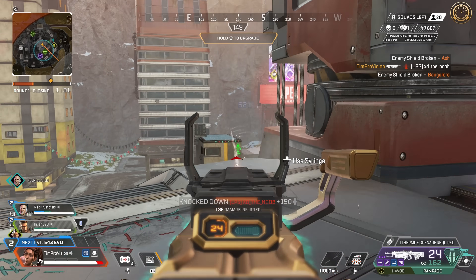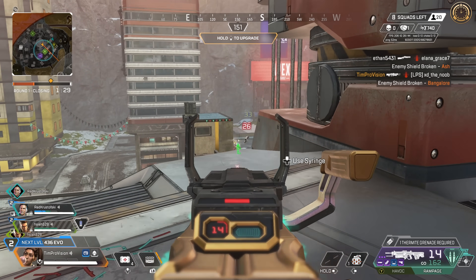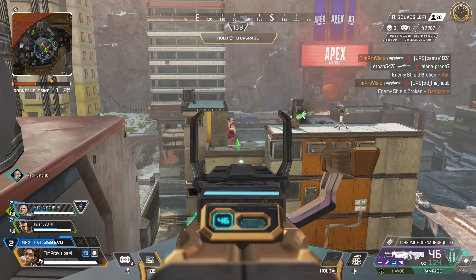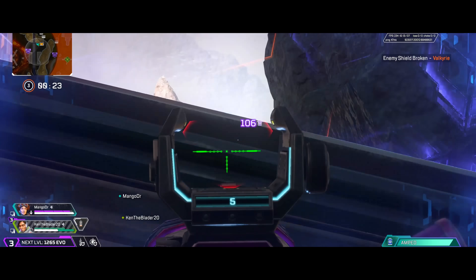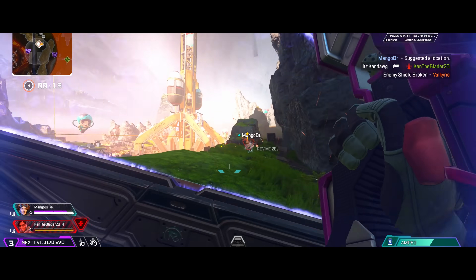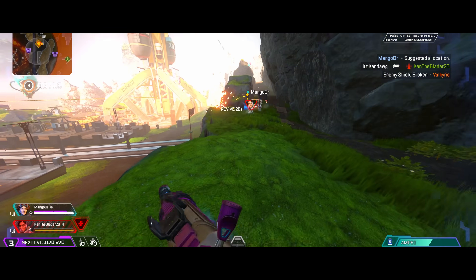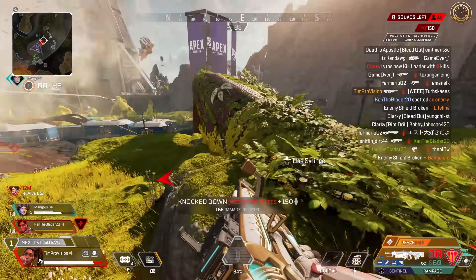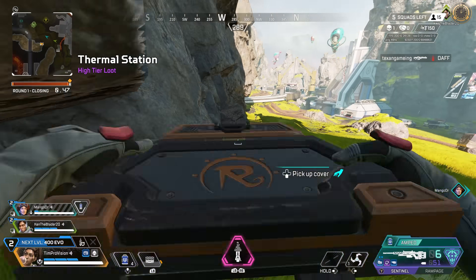For the next choice, it's between Ramped Up, which improves her ultimate handling and spin up speed by 20%, or reloading faster with the ultimate when you are behind Amped Cover. I would go with faster reloads behind the Amped Cover. This can be pretty nice when you are being stationary, controlling objectives, and trying to dish out damage. Having less downtime between reloads just means you can apply more pressure and farm more damage.